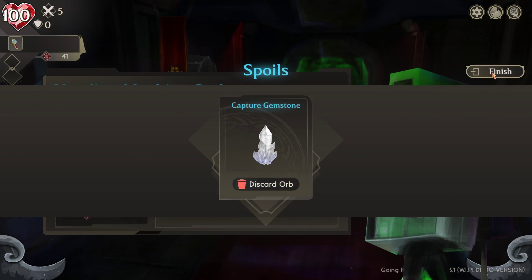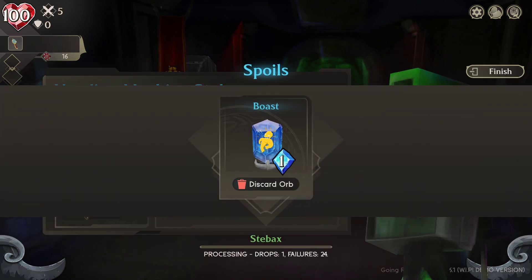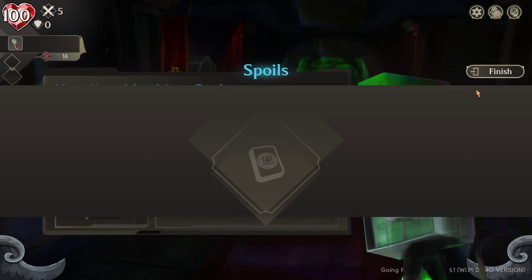I'm going to grab two capture gemstones because they're hard to come by. Then I'll gamble 25 chips here just to see what random drops he gives us. We only got one - not the best luck. And we got both. Sometimes it can give you bad stuff too - it's a bit of a gamble. We're seeing a trend of Tank-related stuff: apply Tank to target, add five armor to target.